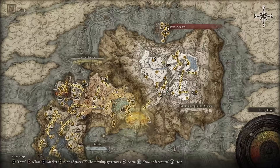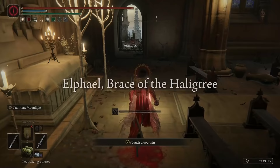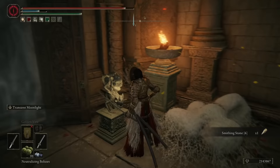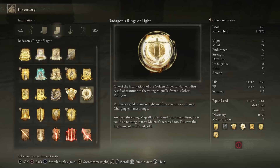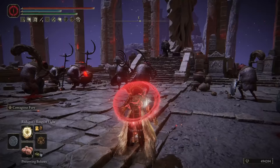In Patch 1.04, the Triple Rings of Light received increased damage. To get this incantation, head to the Prayer Room grace location and drop down to your right. Clear the enemies guarding the room, use a Stonesword Key to break the barrier, and obtain your incantation.